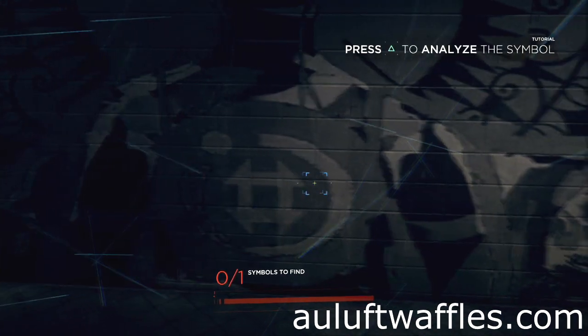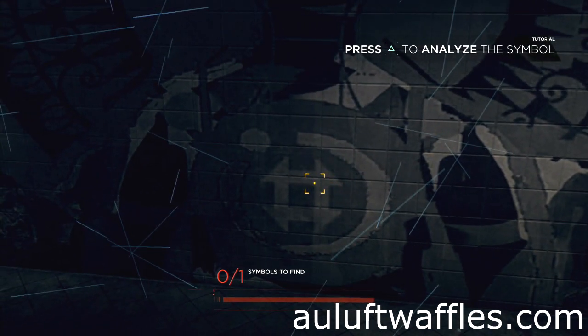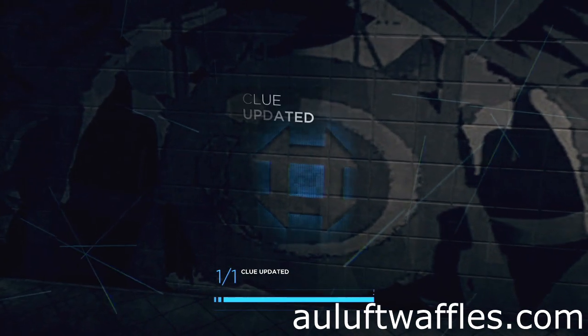To follow the trail to Jericho in Detroit: Become Human, look at the red graffiti on the left wall when you exit the train. The symbol is at the bottom middle.